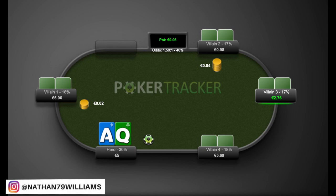Hey everyone, this is Nathan Williams with BlackRain79.com and today I'm back here with a new hand history review. Today we're going to talk about making the big fold in poker at the micro stakes specifically. Can you do it? Should you do it? And when? The hand was sent to me by Louie and he's got ace queen offsuit on the button, as you guys can see. The hand was played in the iPoker Network, so let's jump right into it.